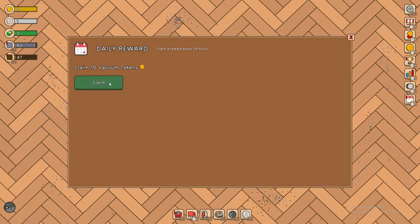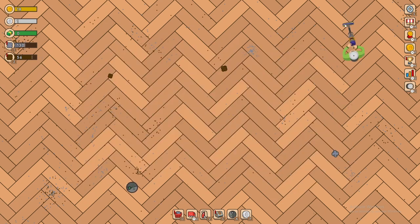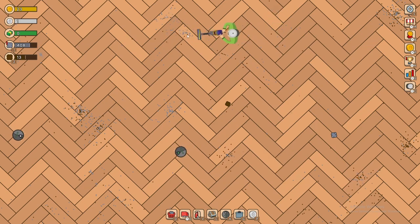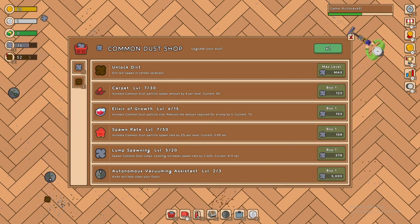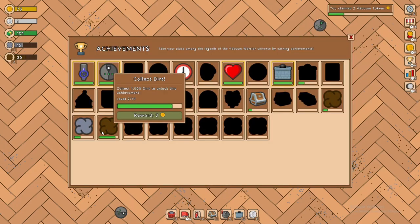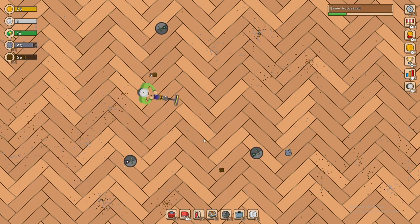We have 200 now and we are back to the dirt. We got a daily reward as well. It'd be nice not to have to rebuy vacuums when you prestige — I'm going to save up for that. We're kind of back to where we were. We can get the prestige menu again — 87, that's pretty nice. We saved up over 500 so we can get another vacuum. 5000 — oh my goodness. We've gotten so many upgrades.